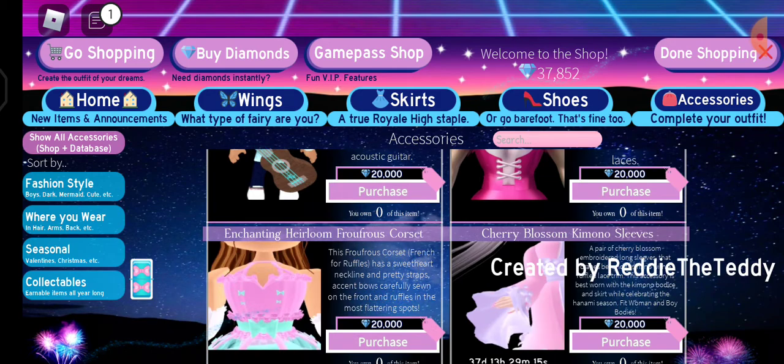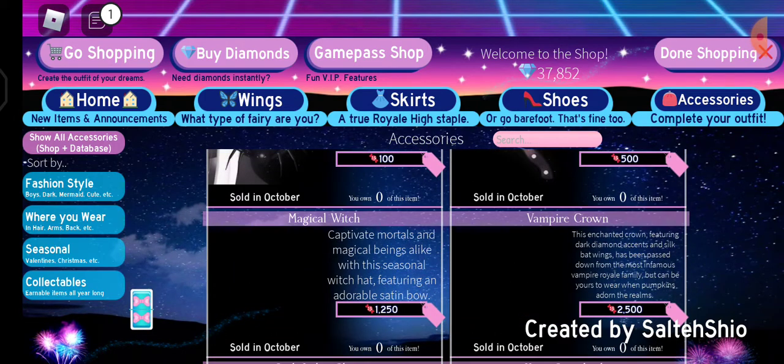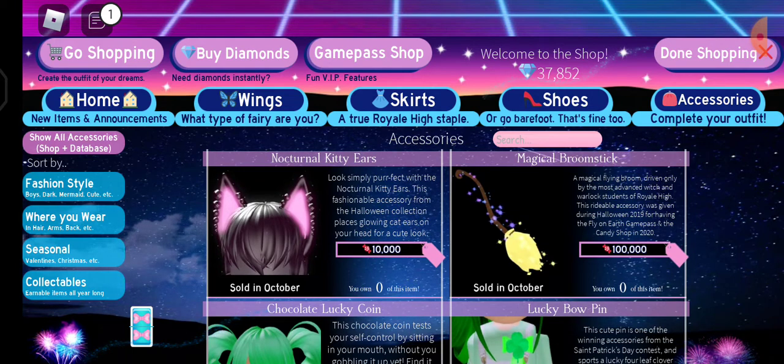I'm already at $3,000. Guys, you can dress up as a boy or not. Also, these items are very, very special — they got sold a long time ago in Halloween. Also, the most magical one is the magical broomstick. A magical flying broom driven along by the most advanced witcher and warlock studio of Royal High. This accessory can be obtained during Halloween 2019 for flying on Earth again past in the candy shop in 2020. That's a very special one. I had another friend who had that.